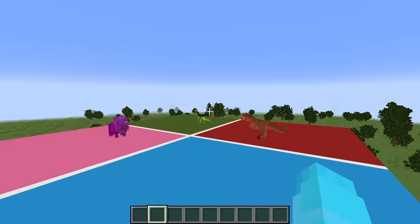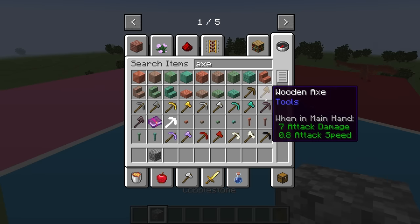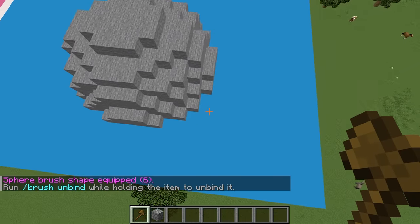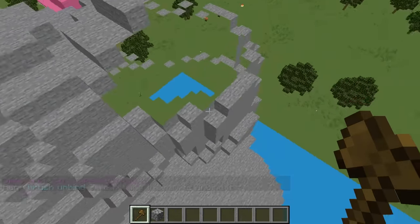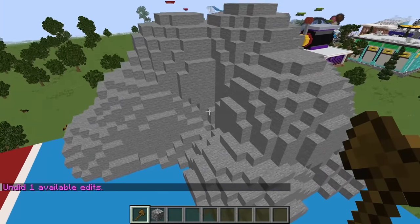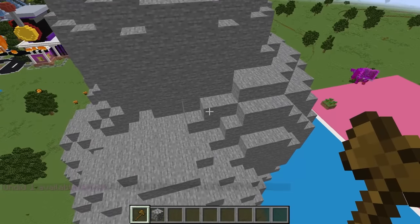Since I'm a pterodactyl I need a place to perch super high with a whole view. We have to make a super ginormous mountain. Instead of doing it by hand with cobblestone, we're gonna use the magic wand and type a special command to brush in a mountain. Let's make this mountain super high and ginormous, going all the way up over here.